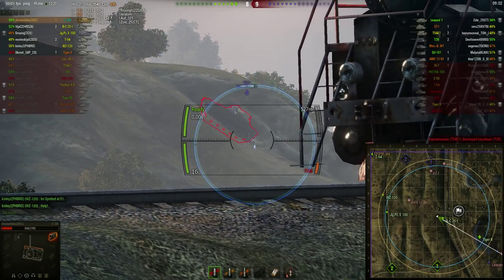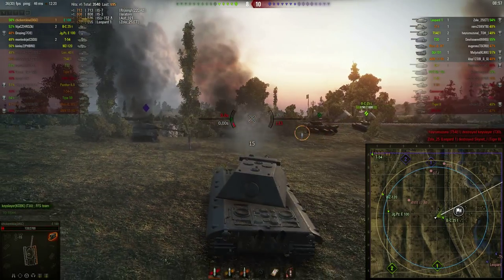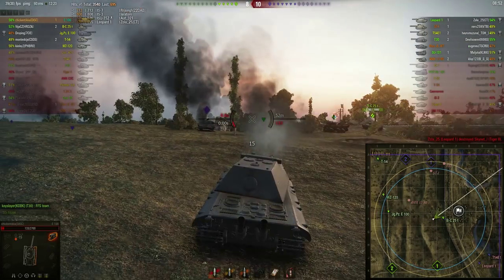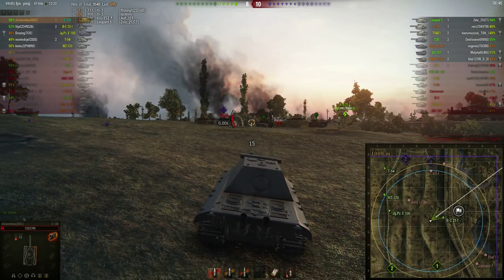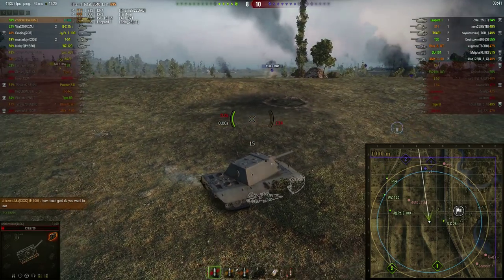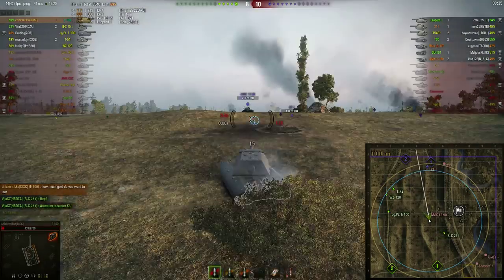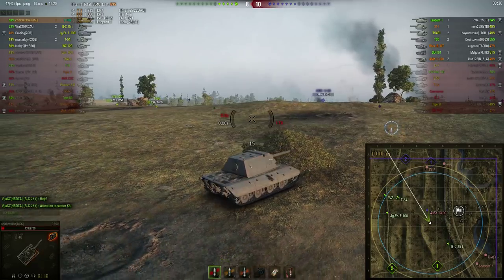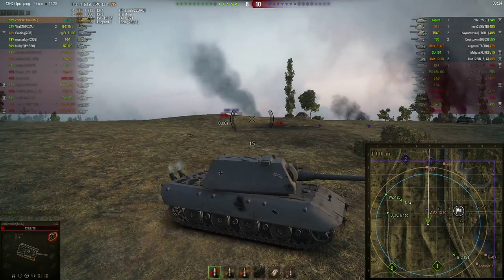I don't blame the SU-101 — I would have done the same. When you see an E100 you really have to take it out when you get the chance, otherwise you're giving the E100 the opportunity to finish off the rest of your team. Loading gold isn't a problem in that case if you don't spam it all the time — but when it's an uncontrolled amount of gold spam, that can be super annoying as well.